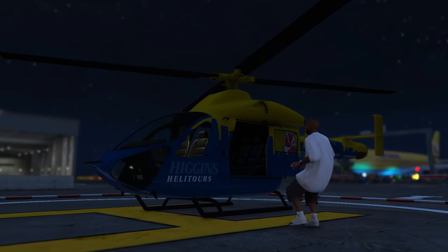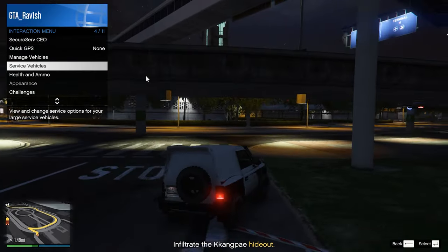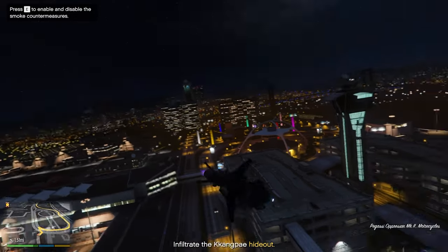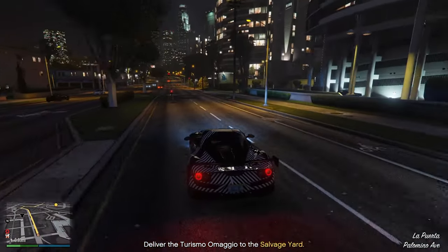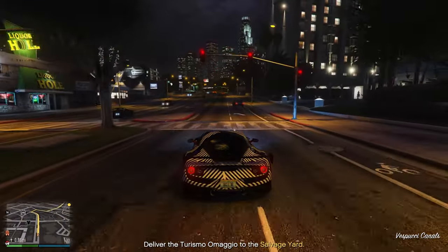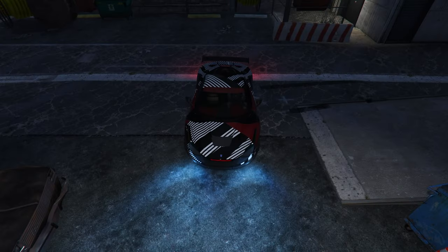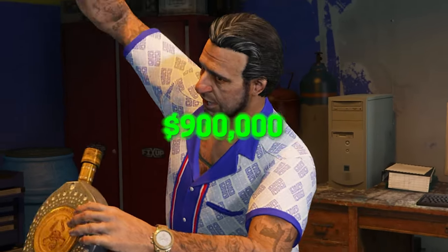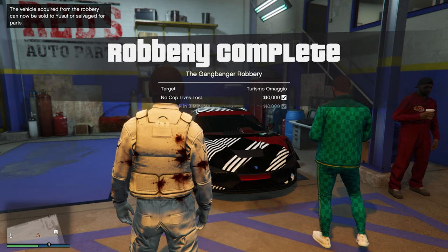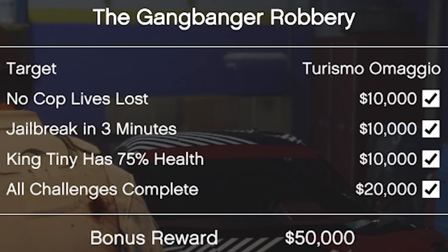Once you've brought the prisoner to his destination, he will give you the location of the car you wanted to steal. You don't have to use your current vehicle — if you have something faster like the Oppressor, I highly recommend using that. There will be multiple enemies in the area of the car, so take them down first, then steal the car. When driving back to the Salvage Yard, it doesn't matter if you damage the vehicle — there's no repair cost, so as long as it isn't destroyed you're good. A short scene will play showing Yousef casually drinking a $900,000 tequila from the Cayo Perico heist. You've now completed the robbery, which can give you up to a $50,000 bonus if you completed the required objectives correctly.